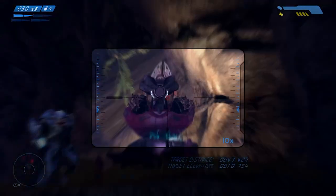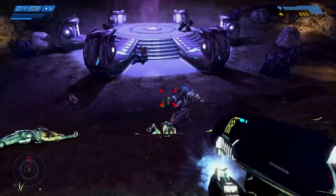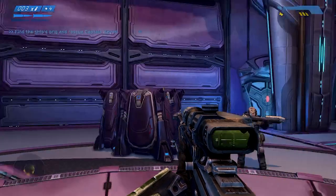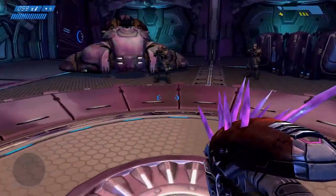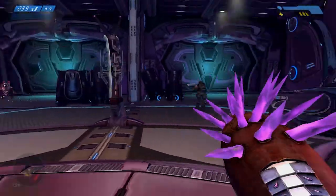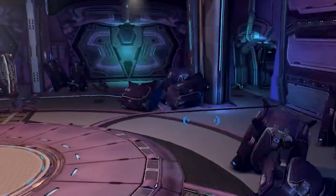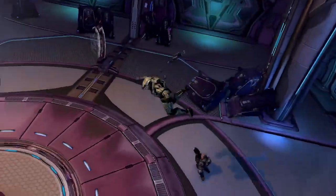That doesn't stop me from blazing my way through the outdoor section of the level with ease. What does stop me, however, are the two hunters guarding the entrance. After quite a few attempts, I enter the ship Captain Keys is being held captive in. This brings us to, in my opinion, one of the hardest parts of Halo 1. When you enter the ship, you are locked in an enclosed area with enemies coming at you from closed-off hallways on all sides. This wouldn't be much of a problem if one of the enemies that spawn wasn't an invisible energy sword elite. If you don't spot these guys immediately, they will either slaughter your entire support team, or kill you in one hit, forcing you back to your last checkpoint.